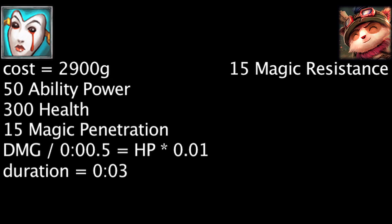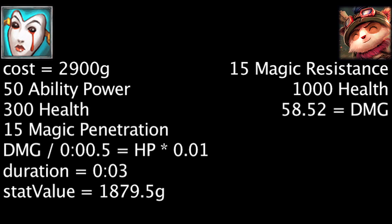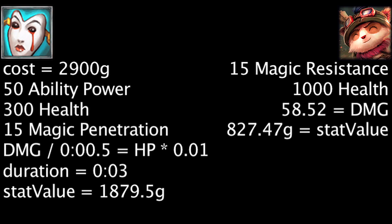If a champion has 15 magic resistance or less and 1,000 health, the total bonus magic damage dealt will be equal to 58.52. Now let's take a look at how cost-effective the item can be. The health and ability power have a stat value of 1,879.5 gold. In a previous episode, we calculated that 1 point of magic damage has a value of 14.14 gold, so we'll be using this value in our examples. If a champion has 15 magic resistance or less and 1,000 current health, the item's bonus magic damage will have a value of 827.47 gold.